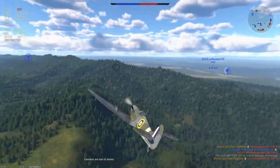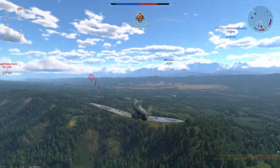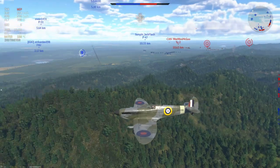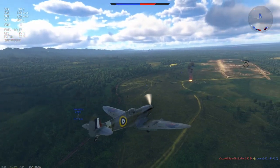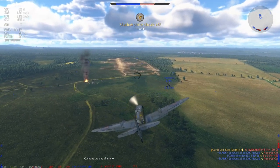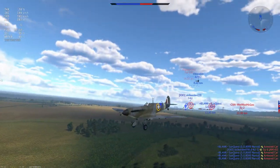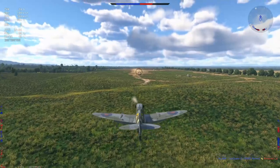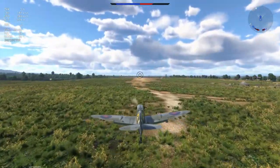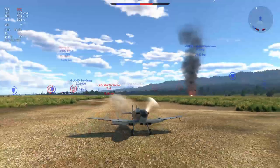This is a plane that does not have the opportunity to command the battlefield, so what you need to do is work with your team or try and bait opponents into one-versus-ones. You can't just energy fight anyone you want - you have to actually pick your fights in this plane. You can't just have a good old time and do whatever you want because this plane just does not have the energy retention. It might sound strange because this plane is extremely light, but being light means it can turn on a dime, and when you constantly change direction that severely you bleed a lot of speed. There are always trade-offs, and the trade-off here is energy retention in a turn.